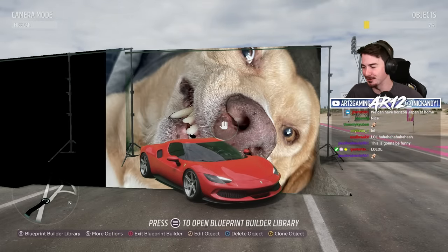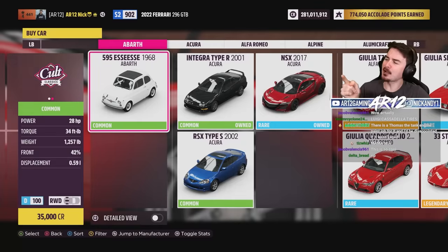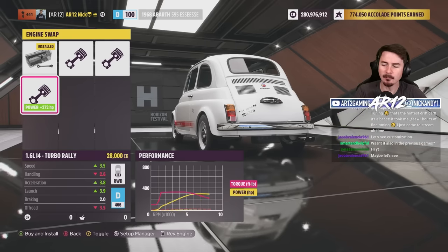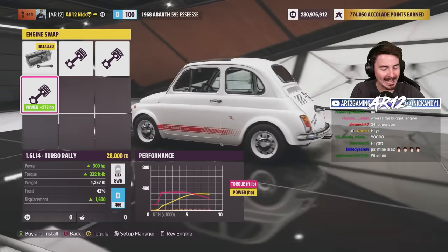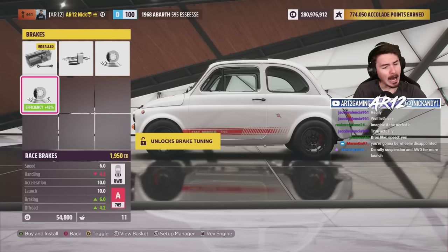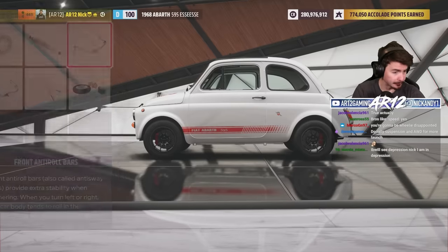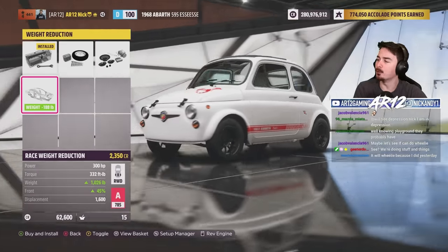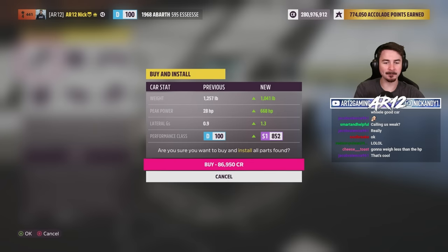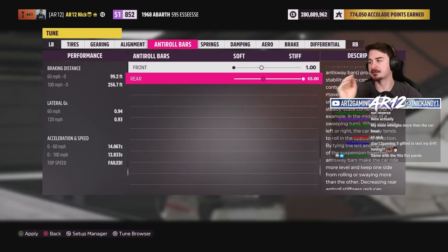We're going to try the new cars — mess around with some of the cars you can buy right now in the auto show. Would this really be an AR12 video if I didn't make this thing wheelie? That would be wheelie wrong of me. Turbo rally engine, some grippy drag tires, upgrade the brakes for weight reduction, rally suspension — very nice. Weight reduction to bring it down to a thousand pounds. The easiest way to remember how to make a wheelie car is soft in the front, stiff in the rear.